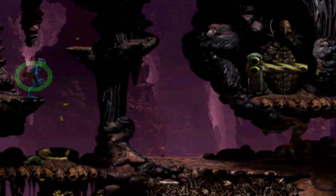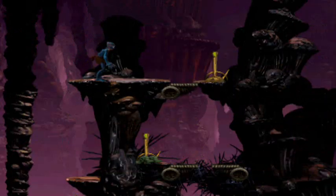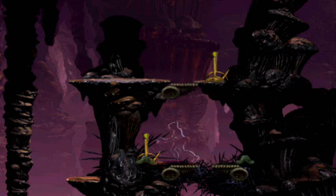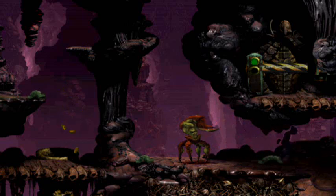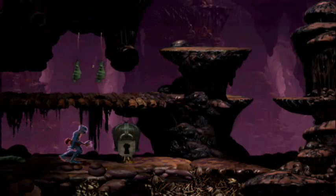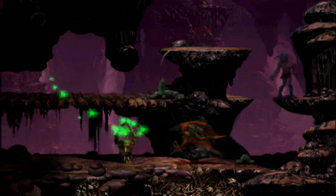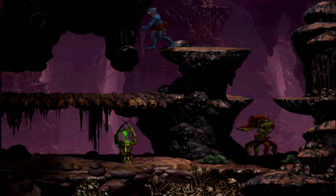Now that we have invisibility, we want to go up. From this vantage point, use your invisibility and then pull the series of 2 levers. That will drop you and the fleaches down to the Scrab, who will ignore you since he doesn't know you're there. Smack the nearby padlock and then get the hell out of the Scrab's way. Work your way past the few fleaches above and exit the area.